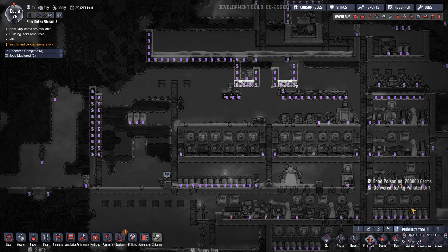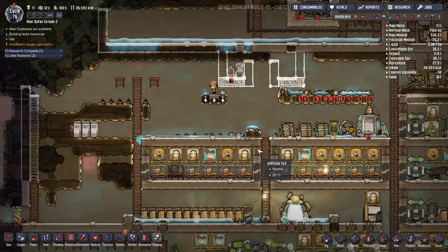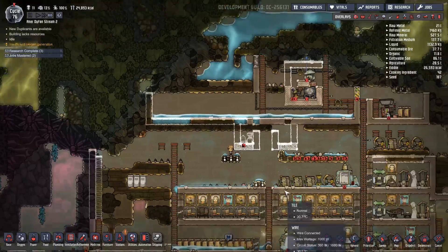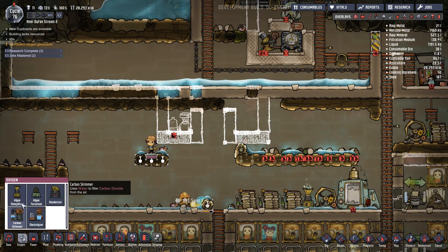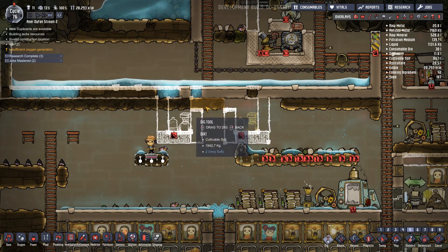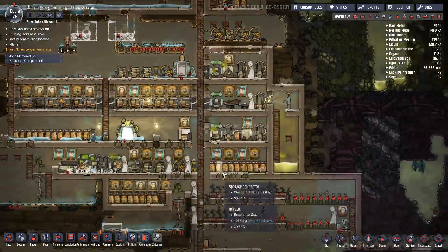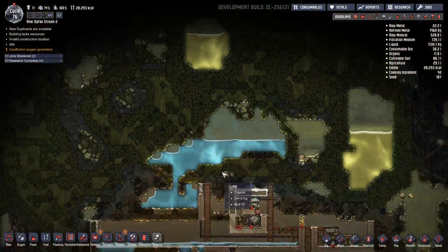There it is. Where's the prioritise? P for prioritisation. Cool. Just dig all of that out. And then the next electrolyzer — probably there. Yeah, so that's going to get me a little bit of stuff. But I kind of need the hydrogen sooner rather than later, I think.